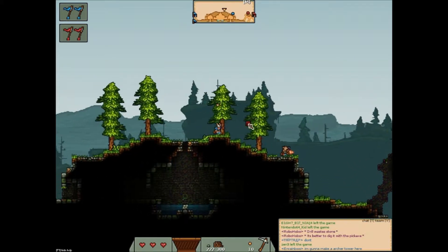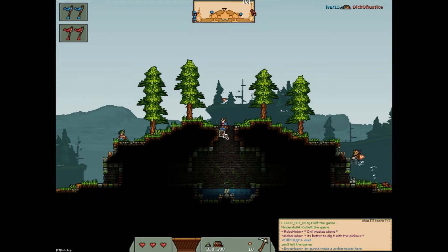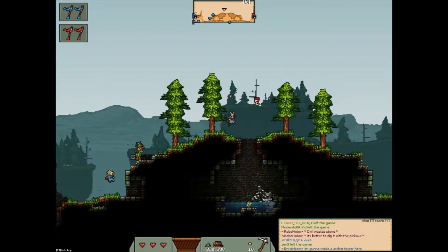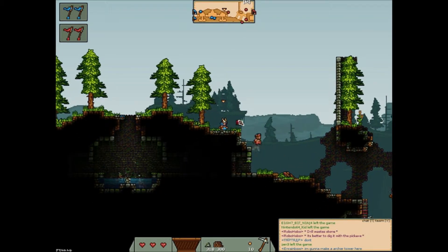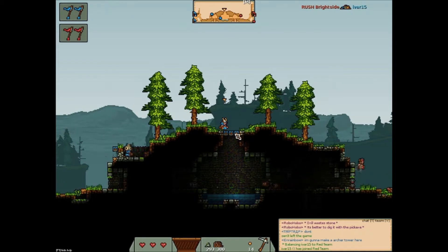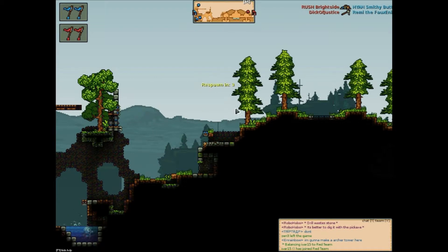I'm going to try and make a trap here, although I'm not sure if I'm going to actually be able to in time. He just got himself stuck, which kind of sucks for him. I'm going to move because he's going to attack me. Fighting with builders is very annoying. And he flips me off. I'll show you when I respawn. I'm going to switch to knight here.